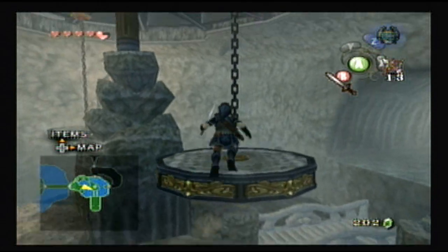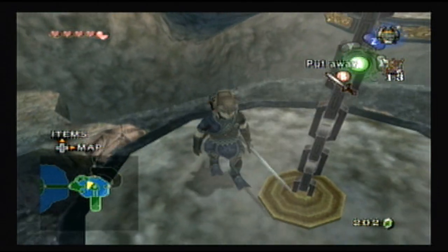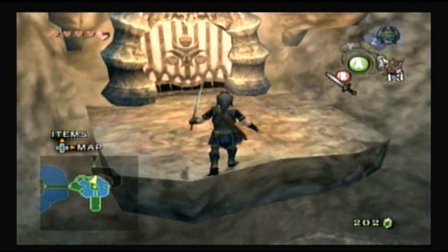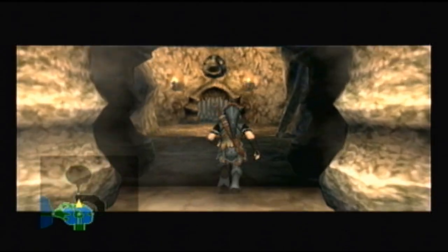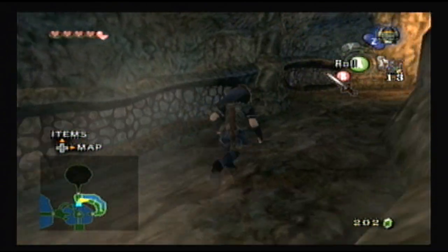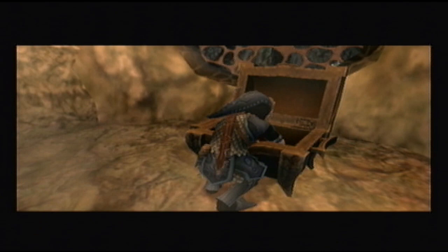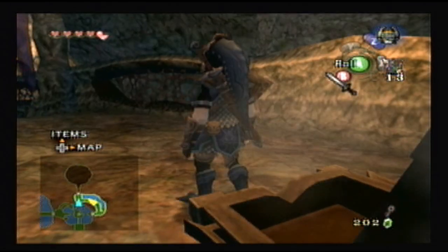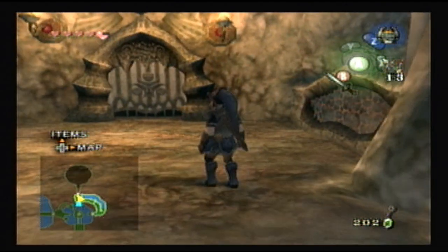Alright, here we are again — I've got the water turned on now. This thing is now spinning so I'm able to jump through it. I'm going to jump through this newly accessed door, run in there real quick, and grab a key. It's right here in this chest to your right. Again, this is the GameCube version — if you're playing the Wii version, that chest will be to your left.